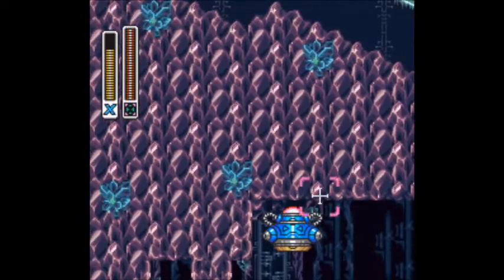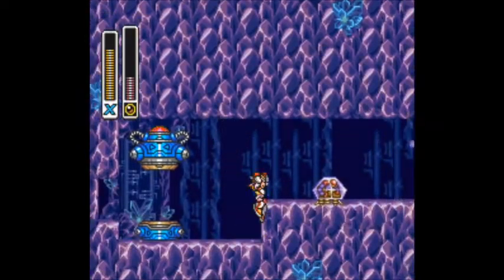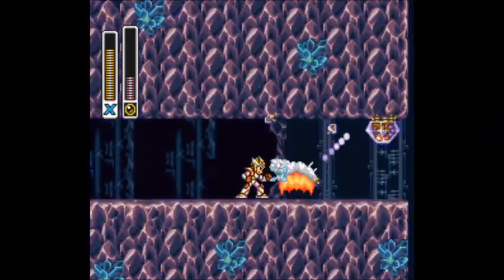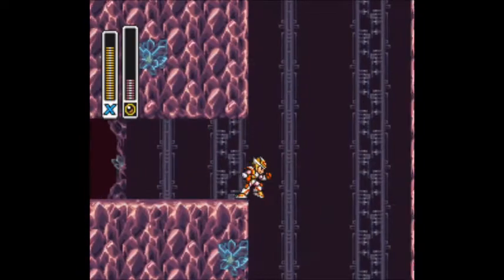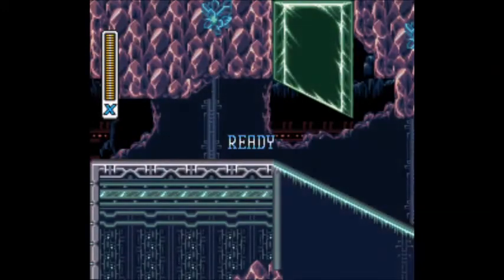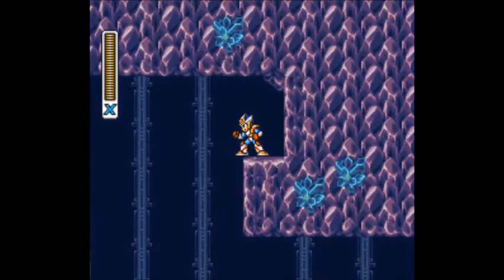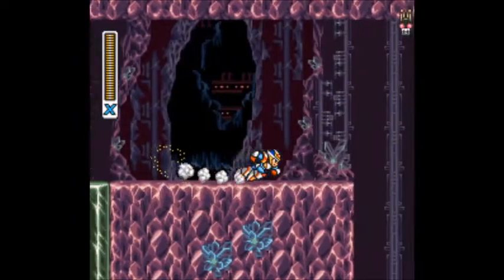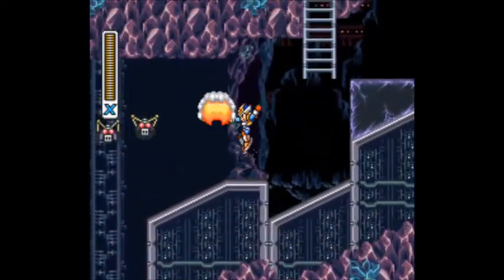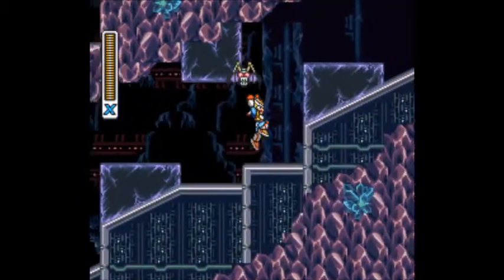The helmet is slightly more useful in this one, and it's really good if it's your first time through the game because it shows you where all kinds of hidden things are. But since I've played this game — I couldn't even tell you how many times — whoops, failed dash jump. I've played this so many times I know where everything is. Because of that, the helmet piece is kind of useless to me now.